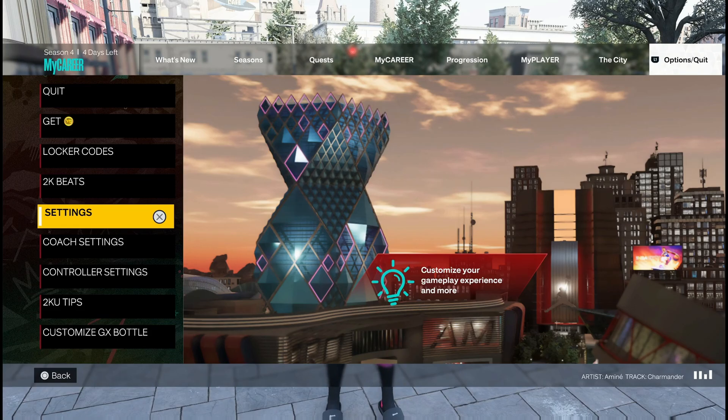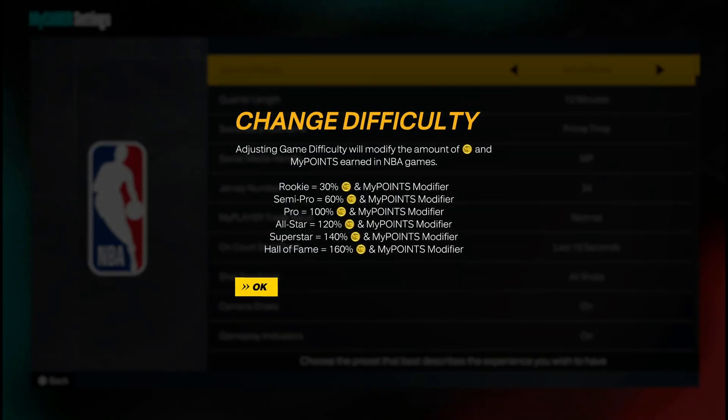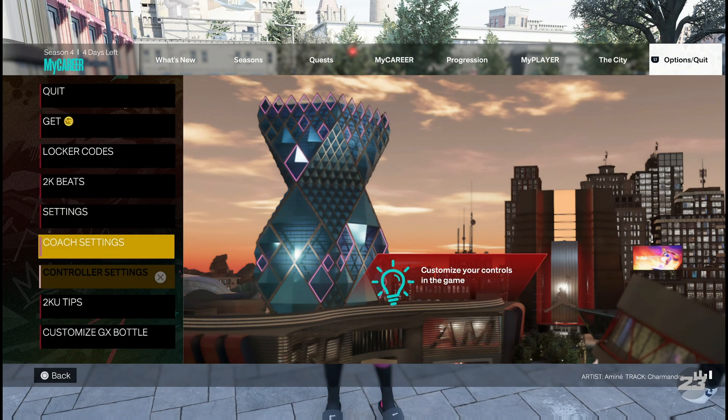First things first, you got to go to your settings and put your difficulty to Hall of Fame. It is slightly more difficult to shoot on Hall of Fame, but it is the most beneficial thing for you to do because you can use Hall of Fame settings to shoot across the board, both online and offline. Once you know your timing for Hall of Fame, you will be pretty much good to shoot anywhere at any time. Hall of Fame is the 1.6 multiplier. That's the first thing — changing that setting.